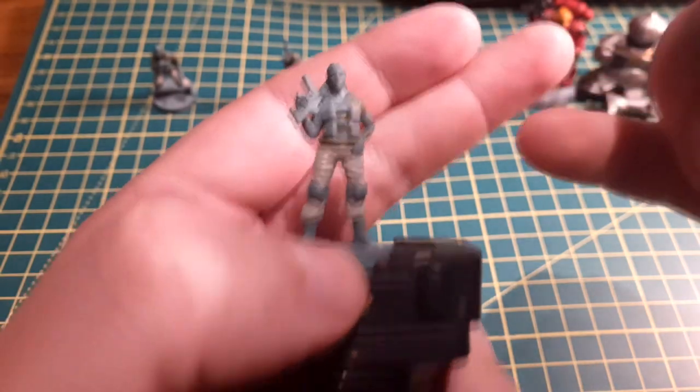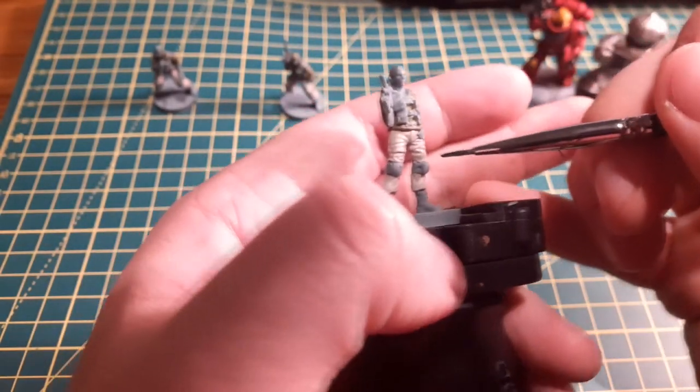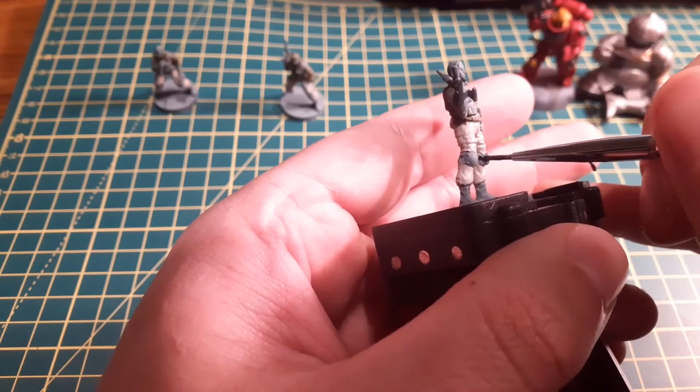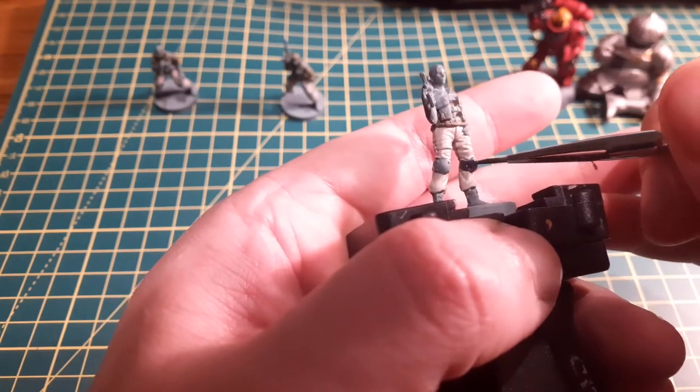Once the trousers were done, I painted their boots, knee pads and body armour using Corvus Black. I left the buckles on the straps to be painted another colour at a later time. As I'm sure you can see throughout the rest of this video, these guys got very messy very fast. But don't worry, all mistakes get covered up in the end.